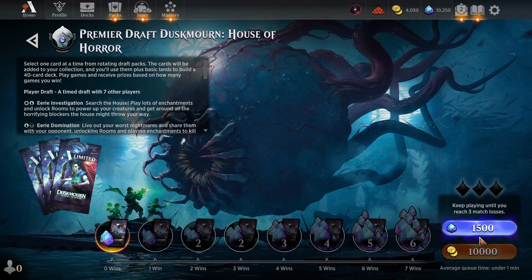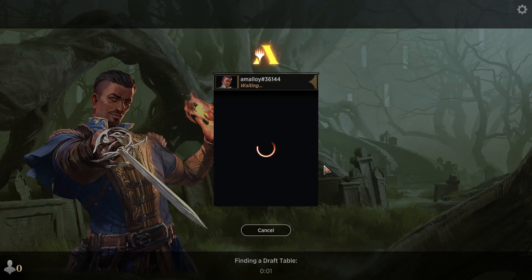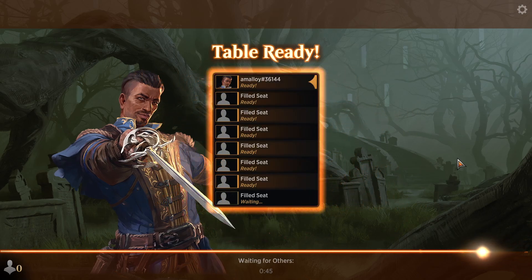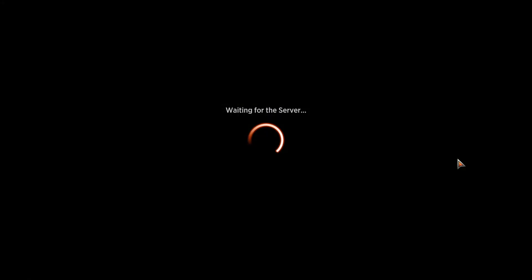Anyway, back to the draft. This says Premier Draft — yes, I'm sure this is what I wish to purchase. Also, it must be said, I was on the play a lot in that sealed. I think I was on the play 7 games out of 8. I lost one game, but it wasn't the game I was on the draw.